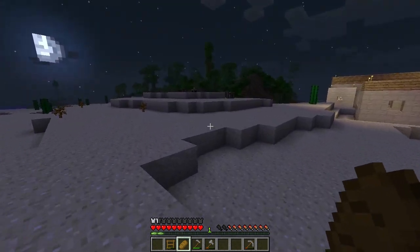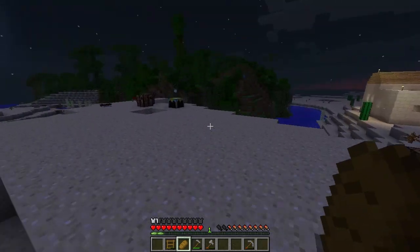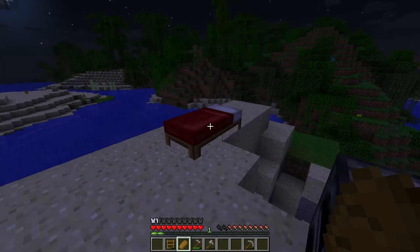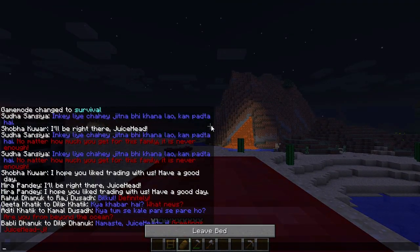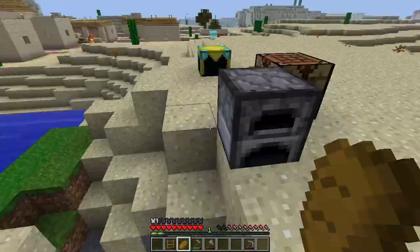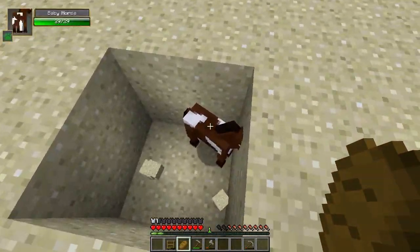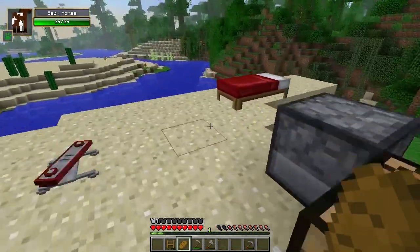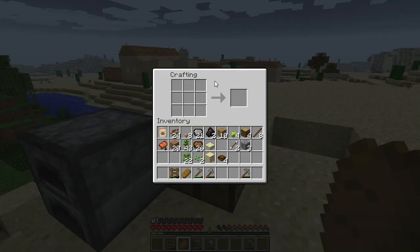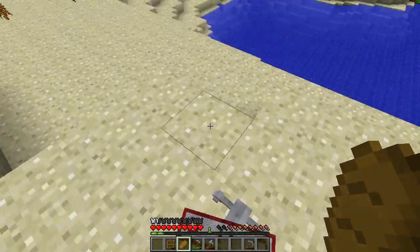Luckily these chunk loader blocks are going to make life so much simpler. There's a skeleton in there — want to be wary of that. Hopefully no mobs spawn around us. Our baby horse is still doing fine in the hole. There's a whole ton of creepers in the distance, hopefully they don't blow up my stuff.